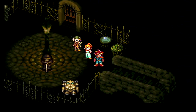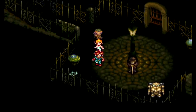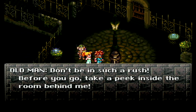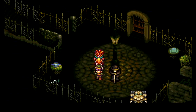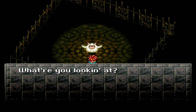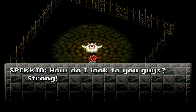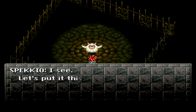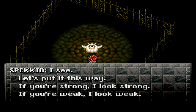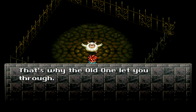We're not supposed to touch that. Don't be in such a rush. Before you go, take a peek inside the room behind me. Okay, fine. What's this thing? What are you looking at? I'm Spekkio, the master of war. I've seen all kinds of battles from here. How do I look to you guys? Weak. I see. Let's put it this way — if you're strong, I look strong. If you're weak, I look weak. You are strong of will. That's why the old one let you through.